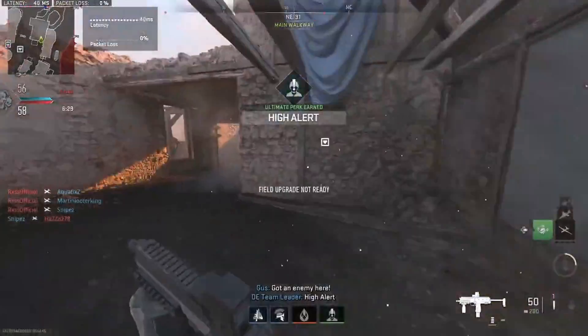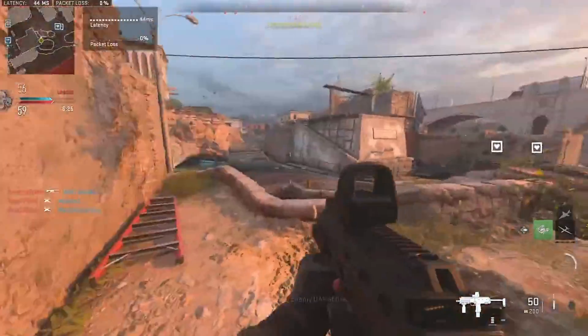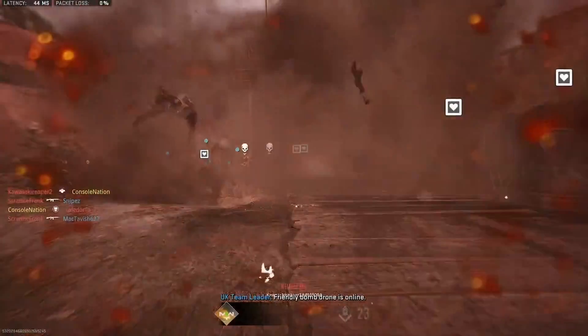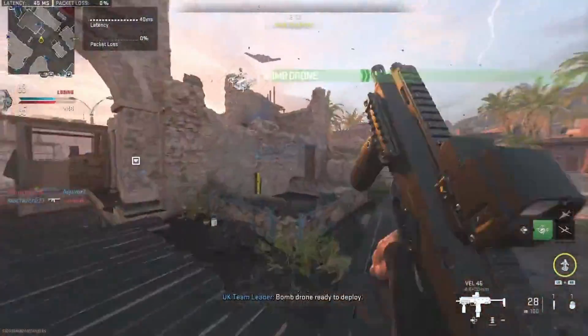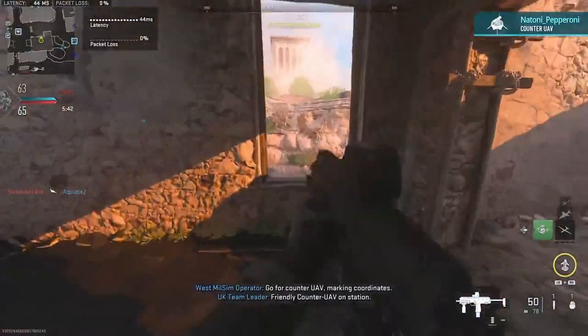High alert. Friendly Wilson deployed. Enemy UAV active. Enemy bomb drone is online. Enemies deployed a bomb drone. Bomb drone ready to deploy. High alert. Friendly counter UAV is on station.